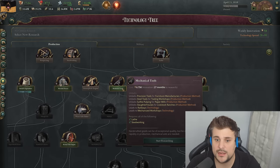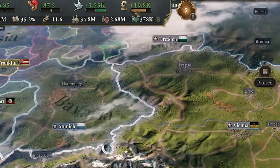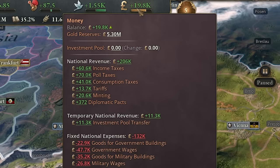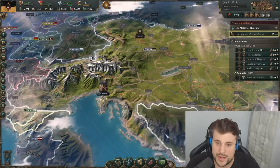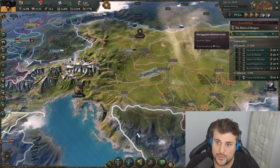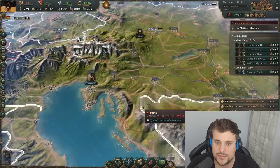No research selected. We can go for mechanical tools and then work towards railroad. We've reached a certain point where we're getting a lot of income, so my advice is to change from wooden buildings to iron frame buildings. This is going to give us extra production output and build buildings significantly quicker.